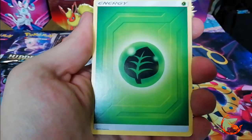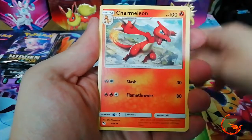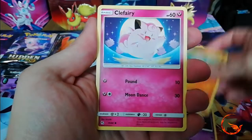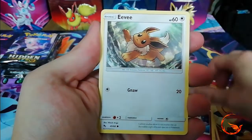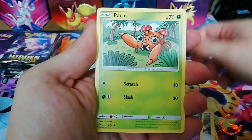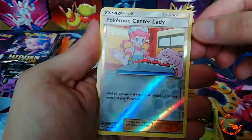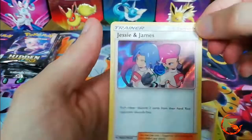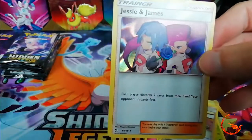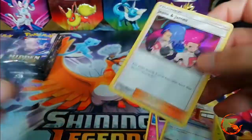Pack 2: Grass energy, Charmeleon, Jynx, Graveler, Clefairy, Eevee, Ekans, Paras, Caterpie, a reverse holo Pokemon Center Lady, and the rare is a holo Jesse and James - very nice! I've been lucky enough to pull the full art of this before, which is really nice. Just going to sleeve the holo.